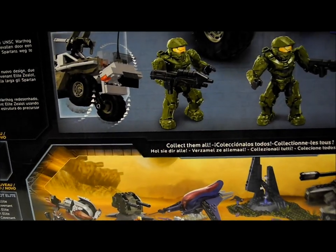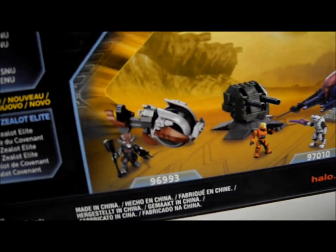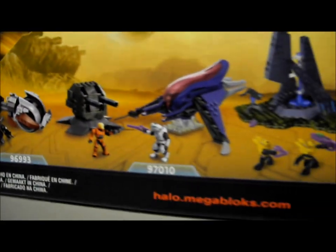On the packaging you can see some of the brand new sets in the 2012 Fall range, including the Brute Chieftain Charge, Banshee Blitz, and the UNSC Rhino.